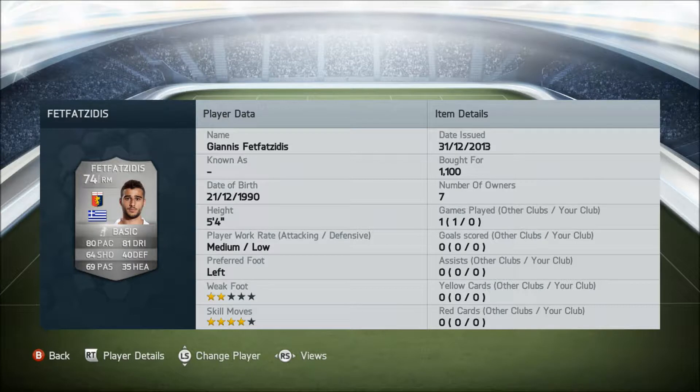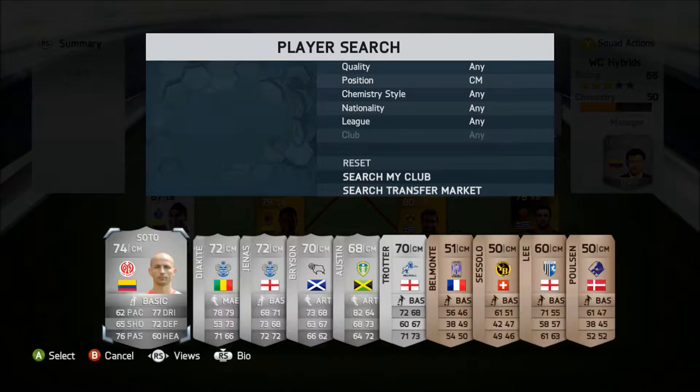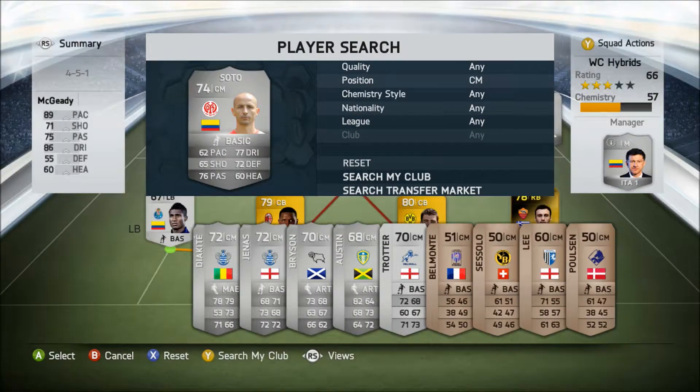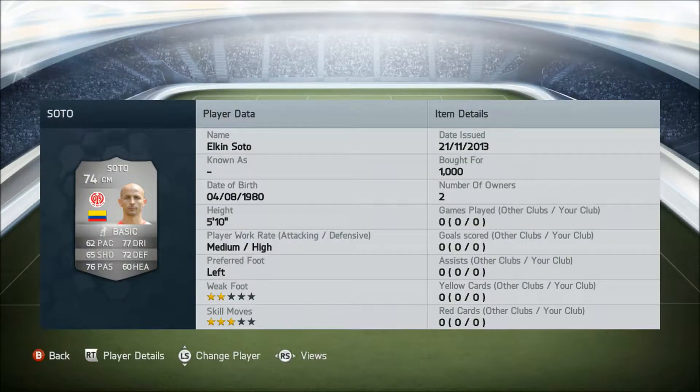Zedis did get demoted as he had five stars last FIFA. He costs 1,500 coins. In the center mid position we have Soto, 74-rated, plays for FC Mainz from Columbia. Key stats: 77 dribbling, 76 passing, 72 defending.